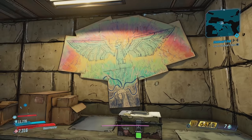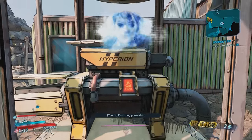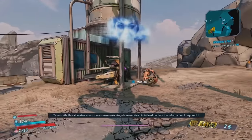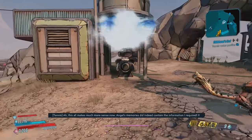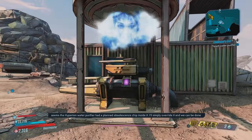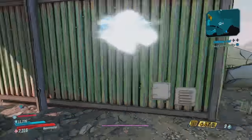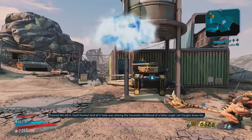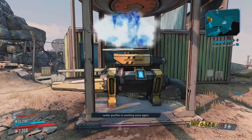This gets really deep. Let's carry on with this side mission and finish it up. Now we have to head on over to Roland's Rest at Devil's Razor. "Executing phase shift. All this makes much more sense now. Angel's memories did indeed contain the information I required. It seems the Hyperion water purifier had a planned obsolescence chip inside it. I'll simply override it, and we can be done with this water chip nonsense." We did it, Vault Hunter. And all it took was reliving the traumatic childhood of a fallen angel. Let Vaughn know his water purifier is working once again.